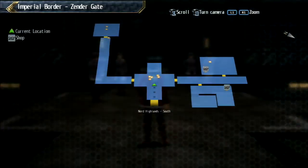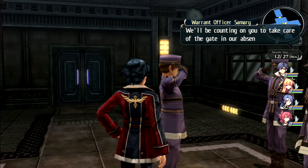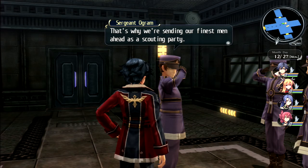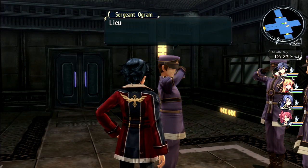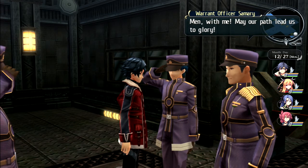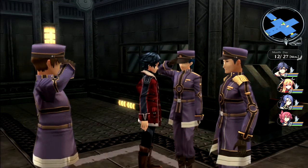Knew there was talk of Heimdall but wasn't sure they'd actually move on it. Talking to everyone quickly - Sergeant Ogram is staying to guard the gate. Lieutenant mentions Vander's brilliant strategic ability requires accurate info, so their finest men are going ahead as a scouting party on a dangerous mission.